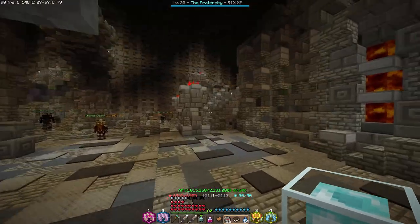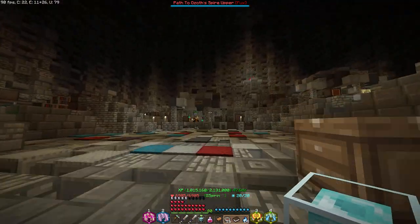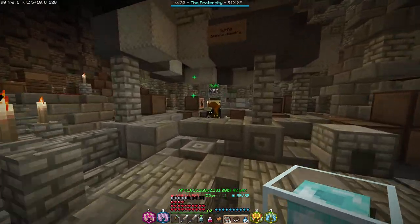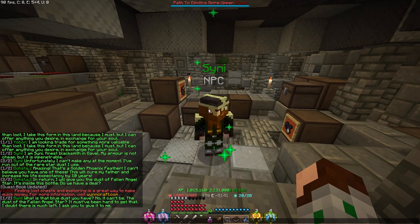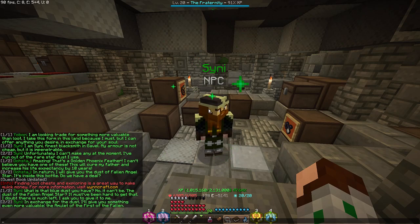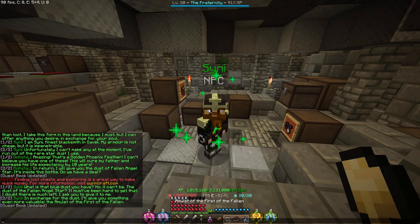Okay. Now we just got this guy and Yoban left. What is that blue dust you have? It can't be — the dust of a fallen angel star? It must have been hard to get that. I ask you to give it to me. In exchange for the dust, I'll give you something more invaluable — the amulet of the first of the fallen.